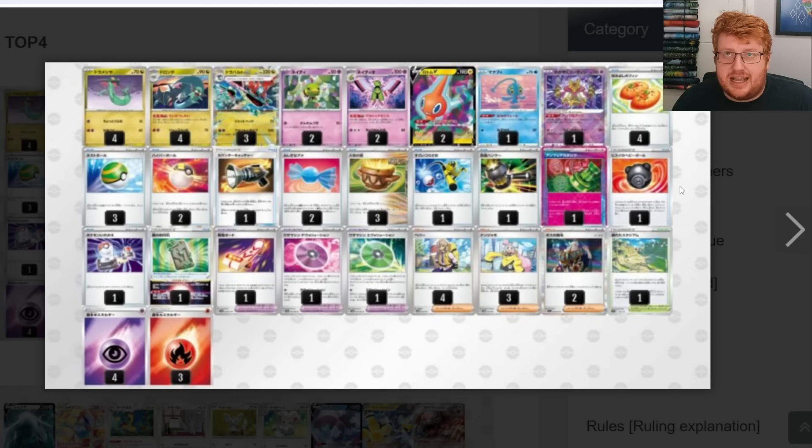Moving on to top four, our first Dragapult list has some interesting things going on. The backup engine is Zatu, which lets you attach a Psychic energy onto your bench and really helps out Dragapult's awkward attack cost. This list doesn't play Scoop Up Cyclone, but Zatu enables a similar effect — you can pick something up, go Zatu, attach the energy, and go back into a new Dragapult. Without Neo Upper you need energy acceleration, and it's probably going to come from a 2-2 Zatu package, making it a commonplace include unless you're running Pidgeot Neo Upper. This list also plays Enhanced Hammer, likely as respect for Lugia's big one-hit KO potential with Iron Hands.